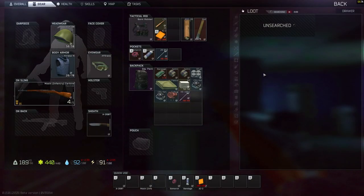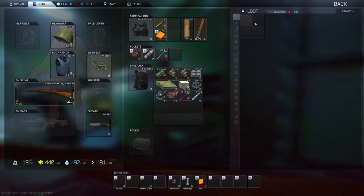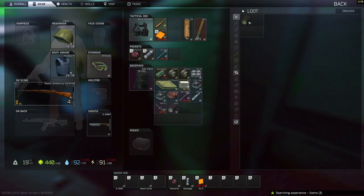The key spawn rate in cabinets has been increased even more than in jackets. Not only that, cabinets are right next to each other, so you can loot them one by one really quick — four of them are together all the time, sometimes eight or even twelve together.